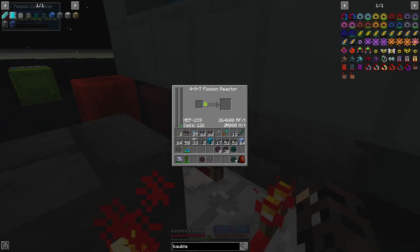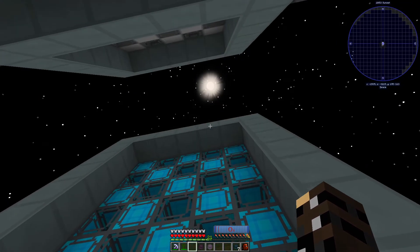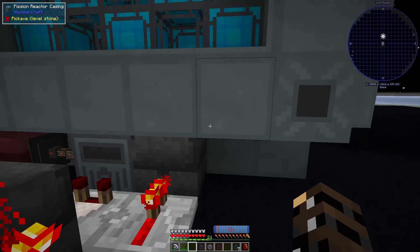If the heat builds too high we have issues — it will turn off, and then the passive cryothium will just cool down the system automatically, we don't need to supply it with anything. And there we go — a whole bunch of depleted fuel. I'm gonna call these pucks; they kind of look like pucks to me. We have a whole bunch of depleted guys so we'll toss these into our system.